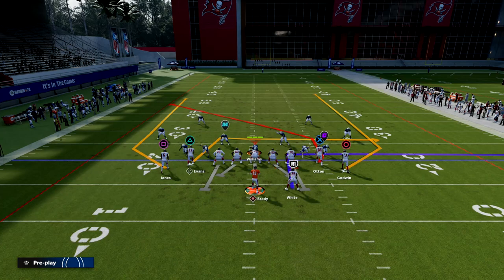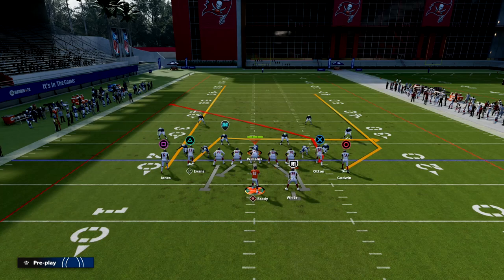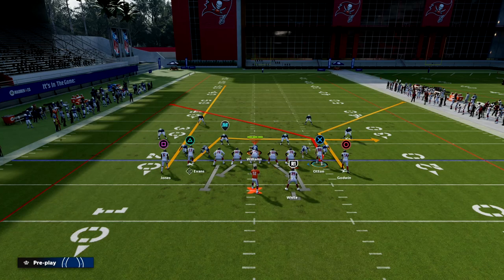The setup is actually fairly simple. All we're going to do is block our running back, streak the left receiver — that's Julio Jones — and then put the right receiver on a corner route. When you audible to this from bunch, that's where that guy in bunch is going to be. We're in the Washington playbook. If you want my full Washington ebook, join our Patreon — ten bucks gets you access to all of our ebooks. This play is super effective against a lot of different things.